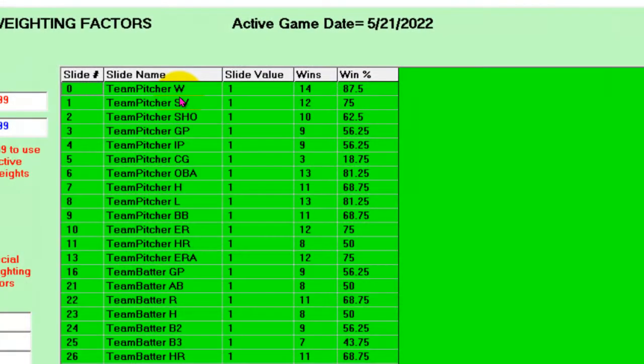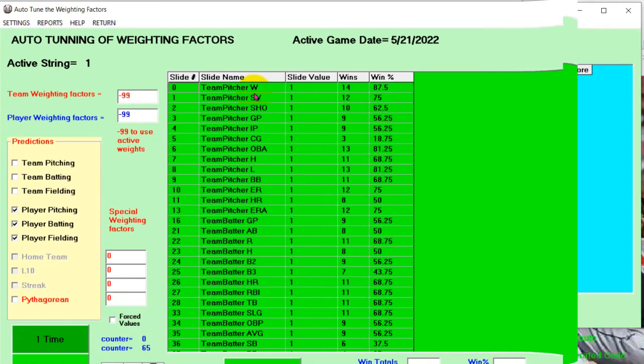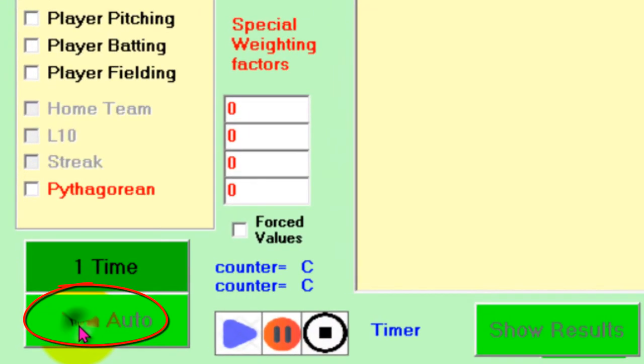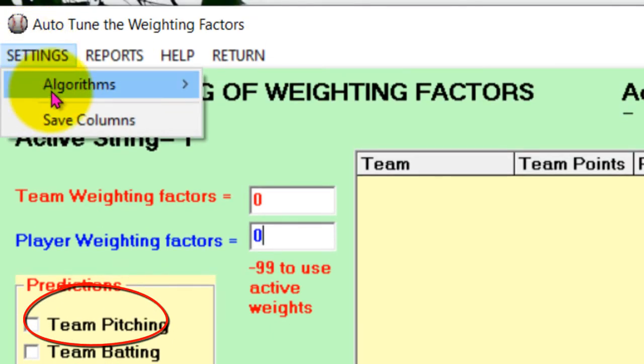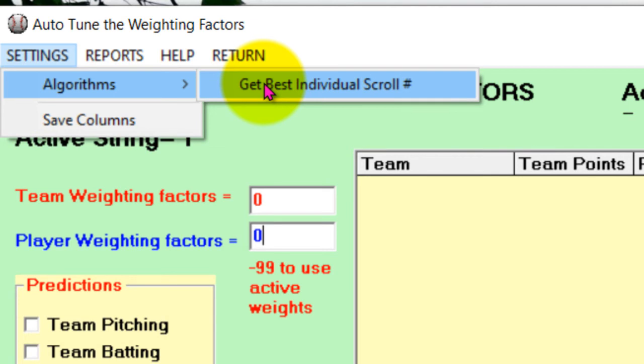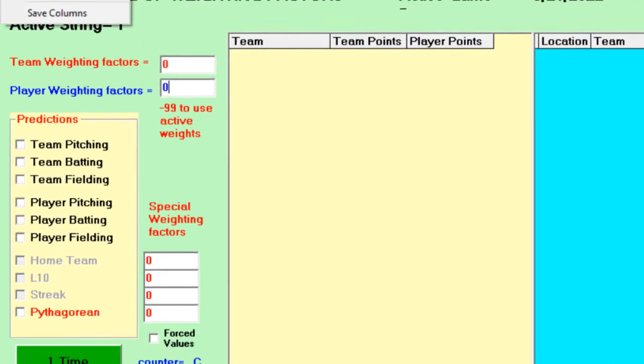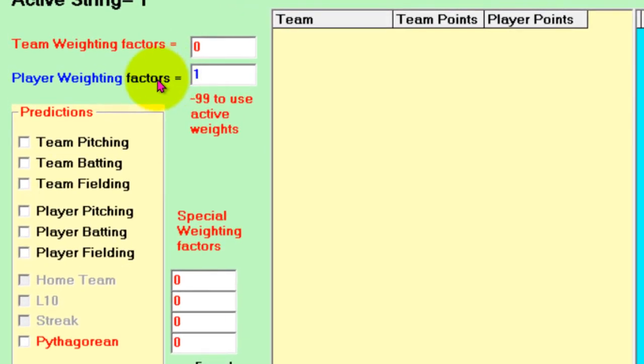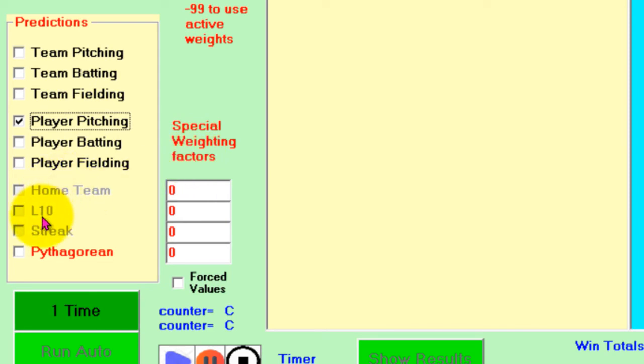You can export and print that report. That's automatic tuning. Now let's look at manual evaluation. Notice down here the Run Auto is not enabled — that's because under Settings the algorithm to get best individual scrolls is what turns on the auto. We'll leave that disabled. For the team weight factors we're going to leave team at zero and put the player weights at one. You can put any number, but it's only going to affect the player weights. I'm going to hit Player Pitching, so the weighting factors associated with player pitching will be set to one. The special weighting factors — home, last 10 game streaks, Pythagorean — you can force values and leave them at zero, then do the one-time run.